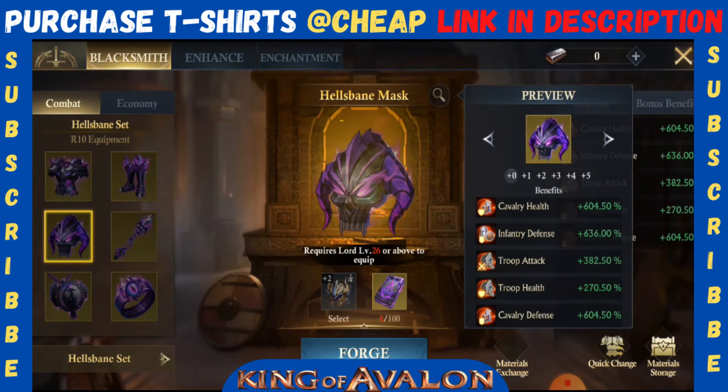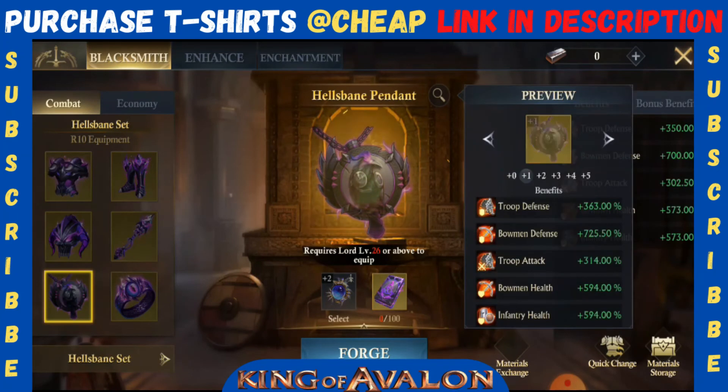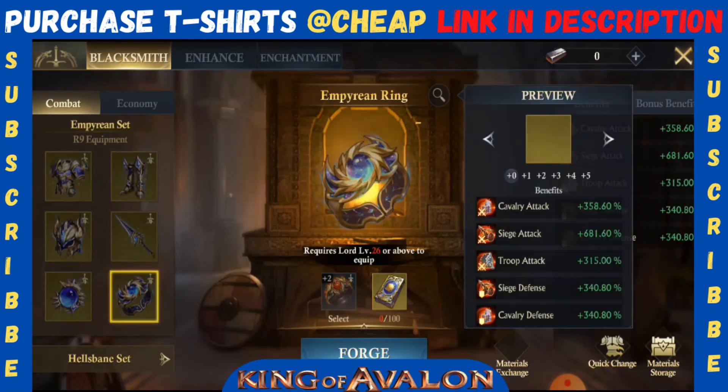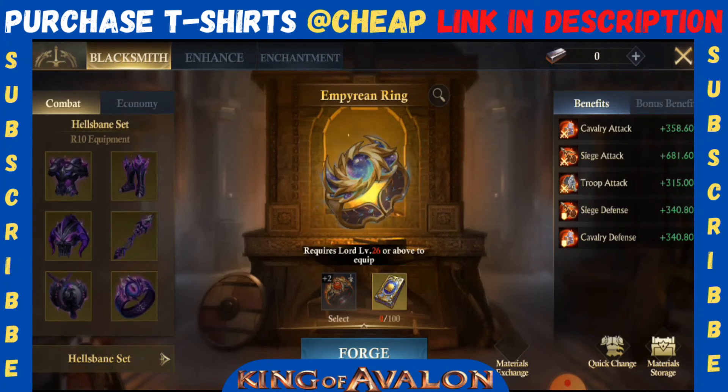At level five, all stats are around 600 and troop attack and health is around 270. The pendant is also giving insane stats. For the ring at level five, almost everything is in 1000. Comparing these rings with the previous equipment — the max level ring from the old set is only around 600 — while the max level ring from the new Healthspin equipment is giving you thousands.